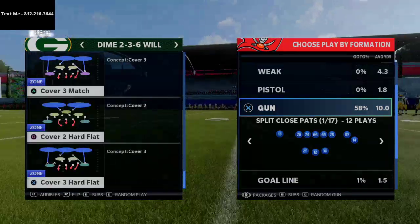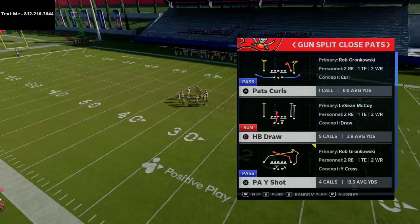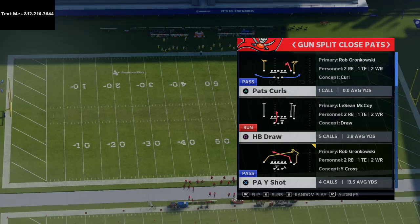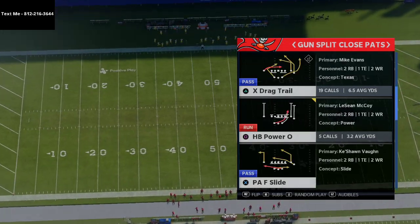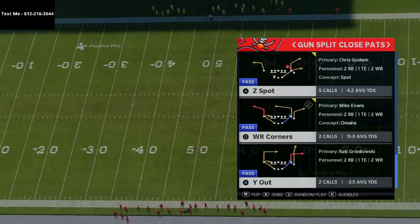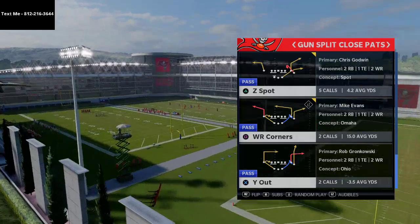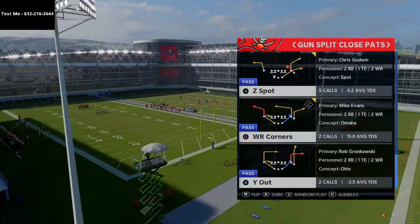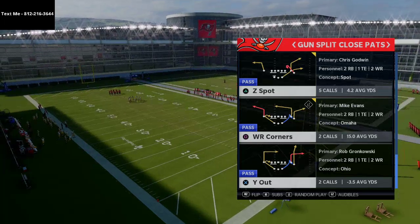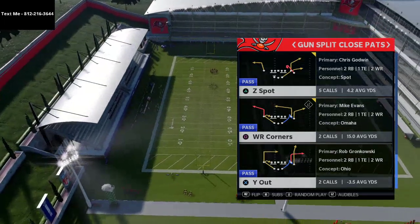To run this cover 3 bomb, you need either a slot apprentice or a hot route master. If you have either one of those you're gonna be good. In regs I'd recommend using the Bucs with this scheme. If you're playing MUT, it's not that hard to get a slot apprentice or a hot route master quarterback into that position. The play is Y Out, out of Gun Split Close Paths.